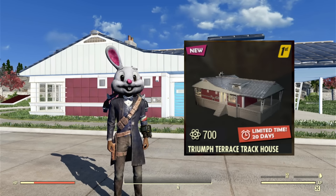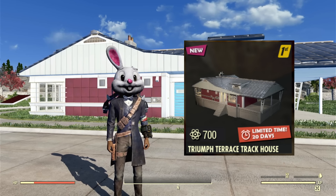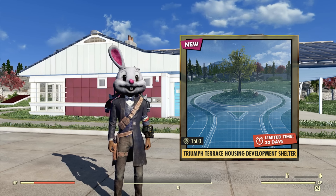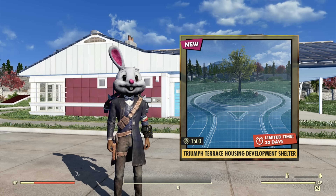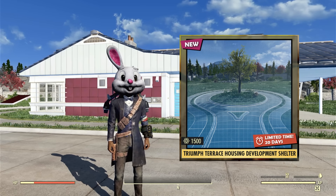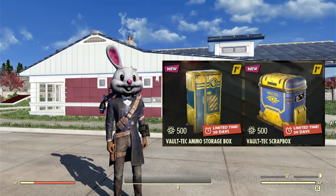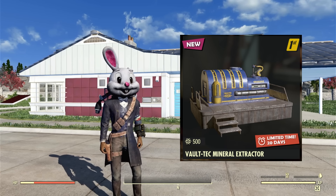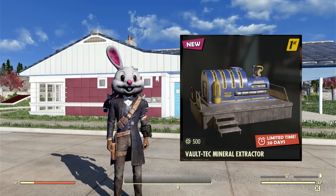I would probably get the Triumph Terrace house because it comes with a door that's really cool, and the whole thing including the door is 700 atoms if you just get that alone. I probably wouldn't bother with the shelter because the lighting is so bad, the stuff outside is not rendered in, and it doesn't look like they've bothered finishing it. It's an analogy of Fallout 76 — you see great potential and it just isn't realized because of either ignorance, half-assed labor, or being understaffed. The ammo storage and scrap box look like ass, they don't even match each other, and the ammo box doesn't say Vault-Tec on it and isn't Vault-Tec blue. The mineral extractor is kind of neat since we don't have anything like that already, but I don't really place my camps near mineral extractors.